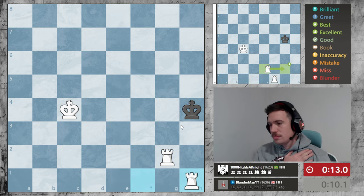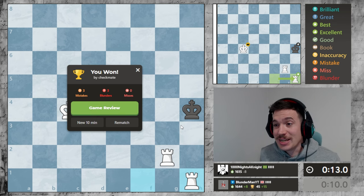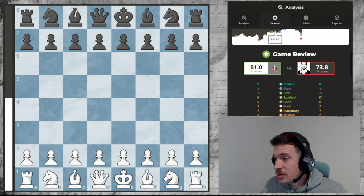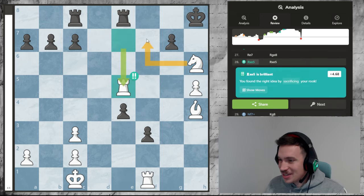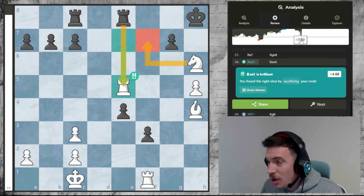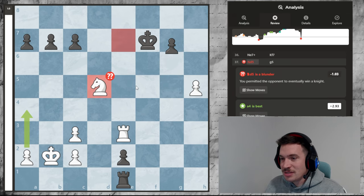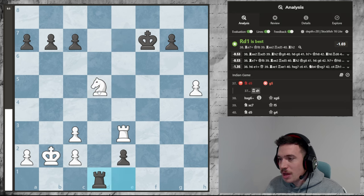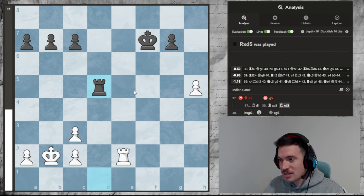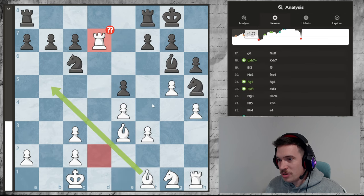GG! All right, that was a very ugly game lads, very ugly, but we did get the win. We played with 81 accuracy - whoa, two brilliant moves in this game! So the knight was actually a brilliant move, and taking here was a brilliant move because we had the fork. I'm really happy to see that. But we did throw our advantage here - he could have gone d1, and if I take here then he just wins the knight and the position's actually winning for him. So some really ugly stuff.